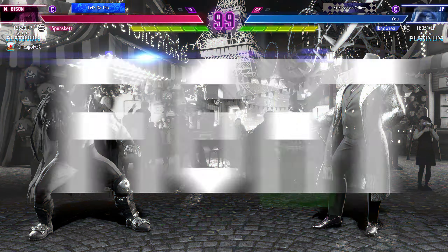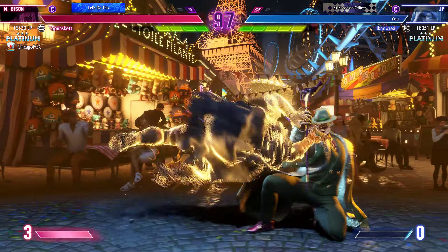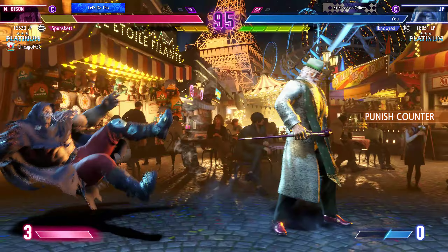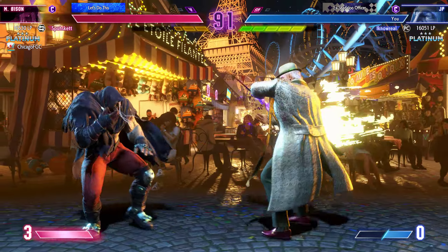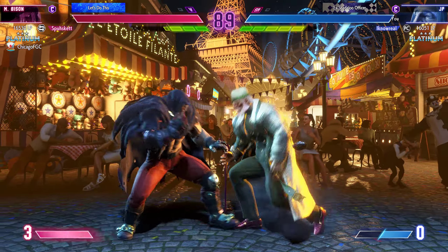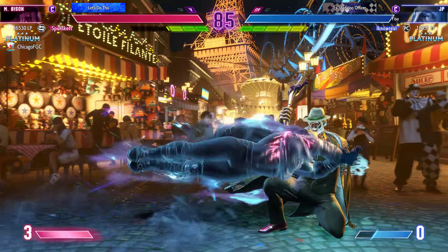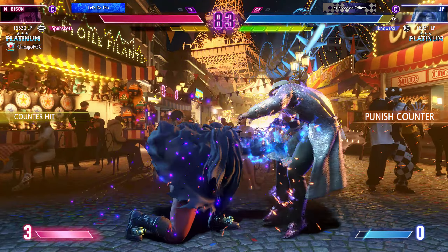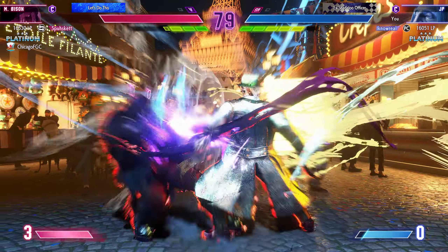We're going into the final round tied up. Which fighter has it in them to grind out the win? Final round. Fight! It looks like they're waiting to see what the opponent wants to do first. Big throws. Player two drops below on gauge stock, but a good call to take that round. Barely blocks the jump in. Player one is in a pretty good spot overhead.